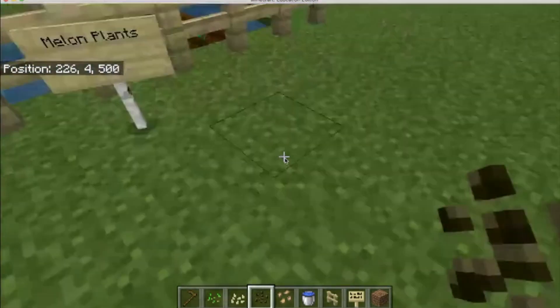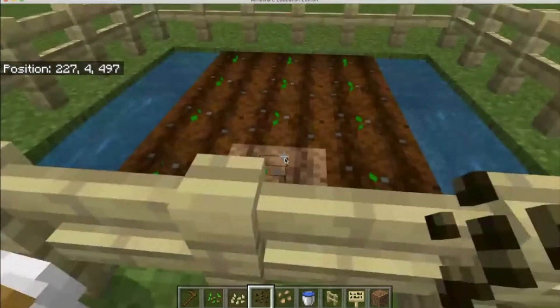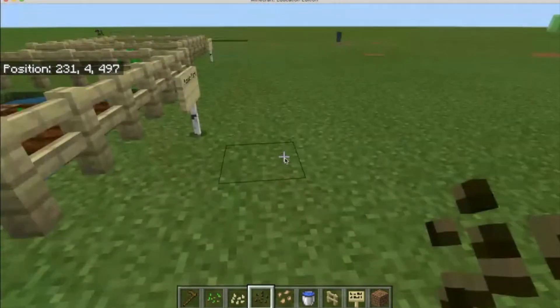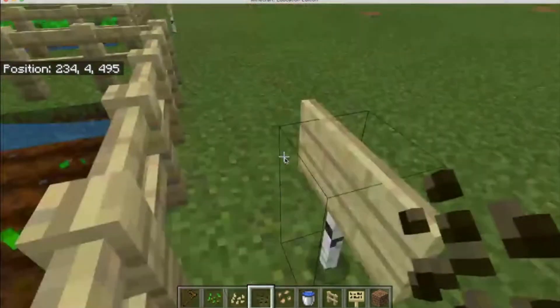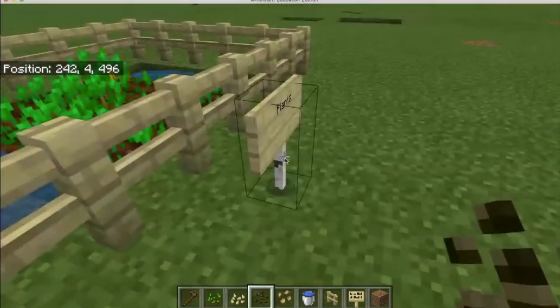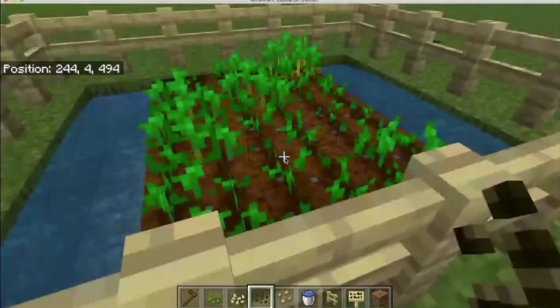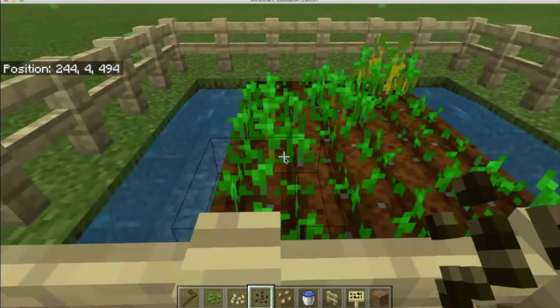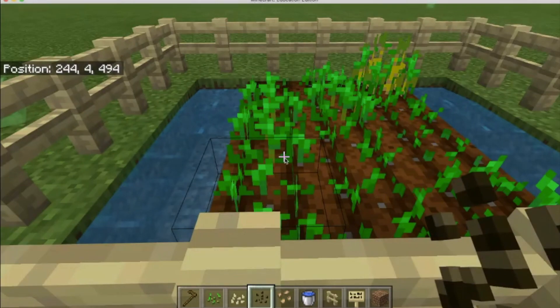Let's check on all of our plants here and make sure everything is growing properly. These are almost all wet — there's still one that needs to get wet. You can see they're starting to grow just a little bit. They're melon so they're going to take a while, and the pumpkin plants are starting to grow, which is cool. Our regular plants are growing pretty good — they're starting to get pretty big, and once they get big we can cut them down, put them in our inventory, and use them for food.